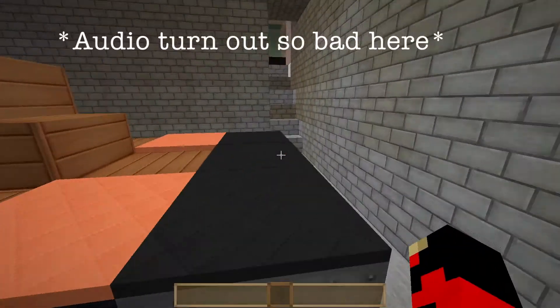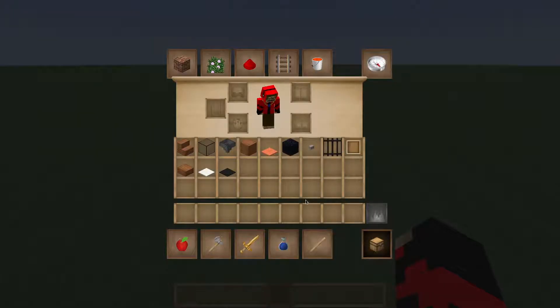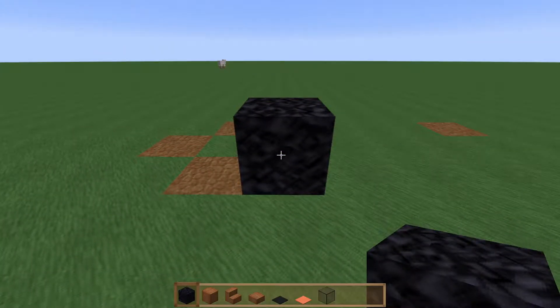The Lamborghini Huracán — this is how you build it in Minecraft. So your first step to wanting to make it, you're gonna need all these materials. The first step: grab your obsidian and place it down.